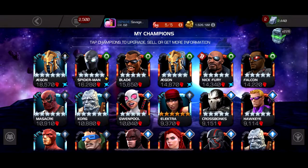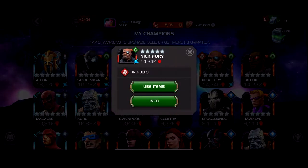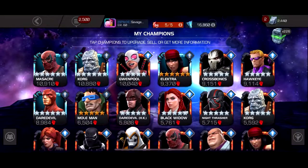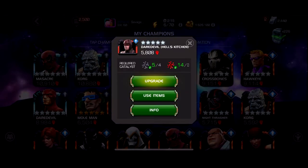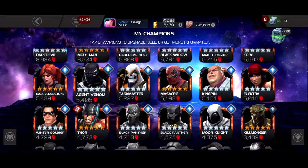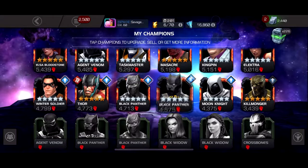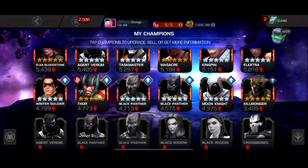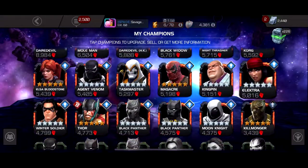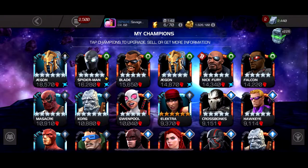But if we look at the old node — the bleed one — you could use Blade, just cheese through it fast. Aegon could be decent for it. Nick Fury is just a beast. You could use Falcon, Massacre, Gwenpool, Elektra, Hawkeye, Mole Man, Hell's Kitchen, Agent Venom — after a few Special 1s you'd start hitting pretty hard. Taskmaster's Special 1, Winter Soldier — he'd actually hit pretty hard — Black Panther OG, Moon Knight, Killmonger. All these characters with all these bleeds they're putting on, they eventually get the fury stacks up. Even a Moon Knight would hit pretty hard. Squirrel Girl. These characters would just be so much better. The old node was just better.